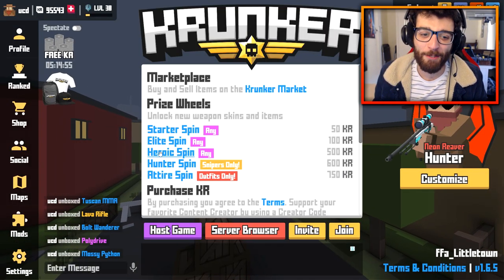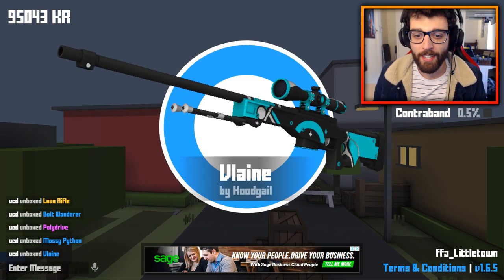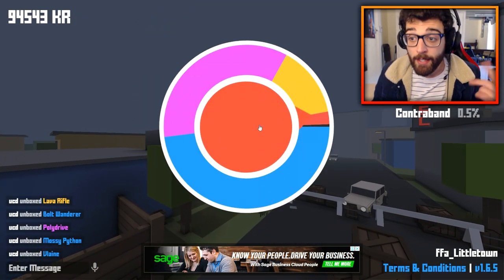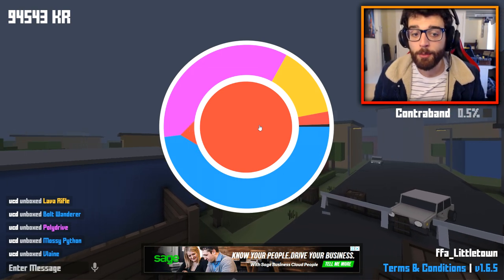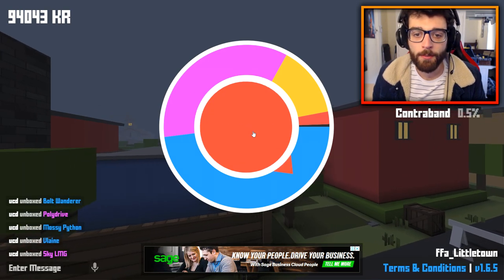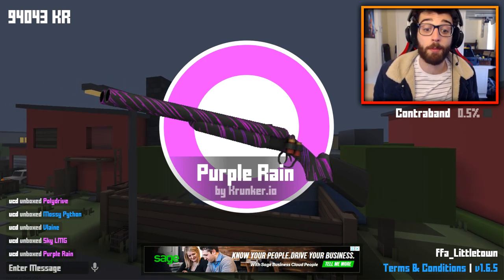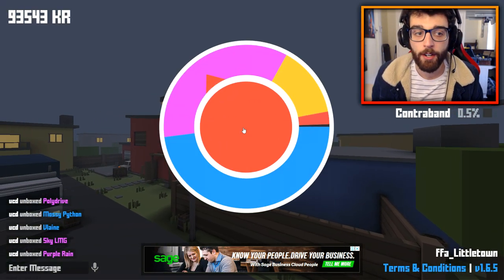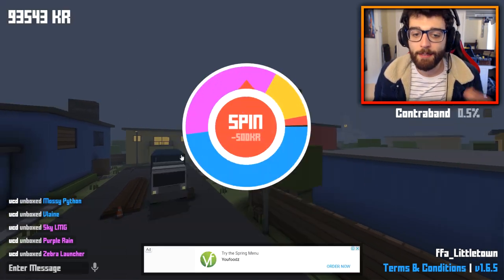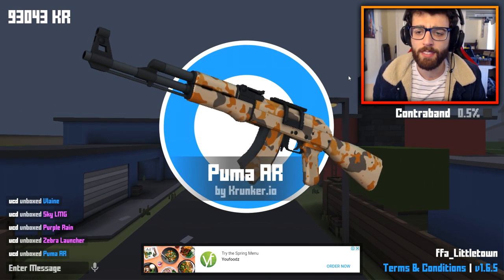We're going to pull like 10 rares in a row right now — okay, maybe not. There's a lot of cool skins that I haven't actually seen. They've been steadily adding more and more skins into the game, and I haven't really been noticing, which is kind of cool. Overall, the amount of skins in this game is pretty insane. I think it's good that the developers are continually adding more and more stuff to make the game exciting and incentivize doing pulls.